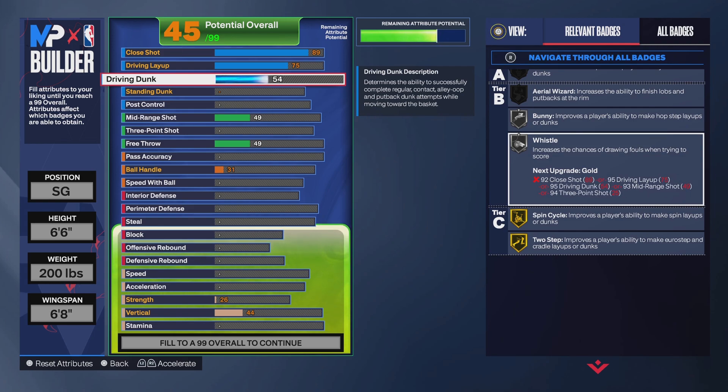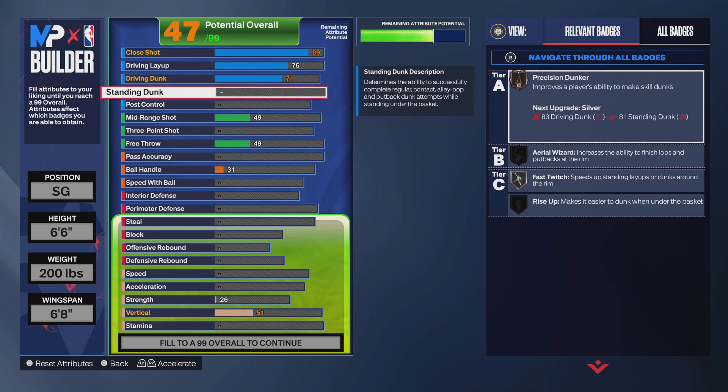For the driving dunk, go down to 71. That gives you Bridges and Dunker on bronze, and that gives you Spin Cycle and Two Step on gold. For the standing dunk, put that to a 32.